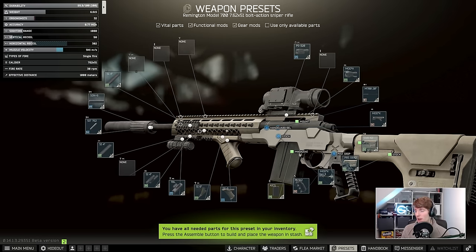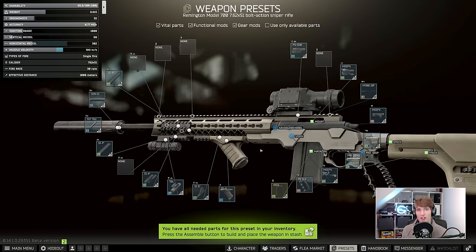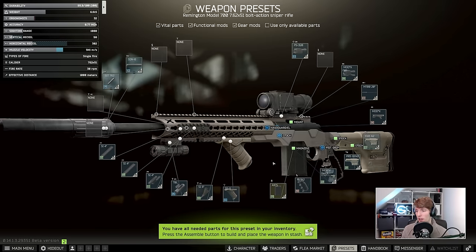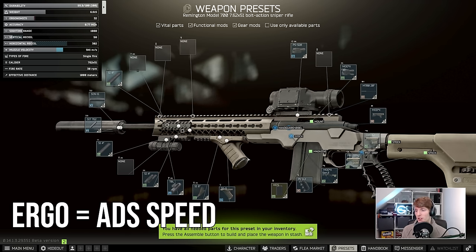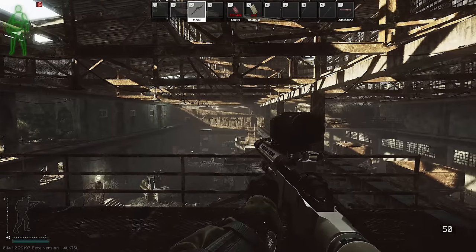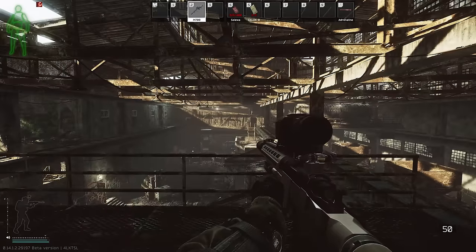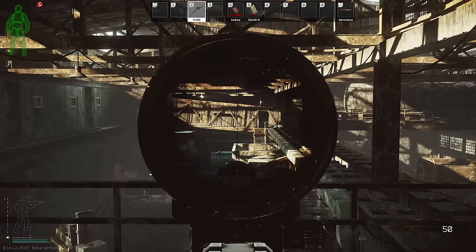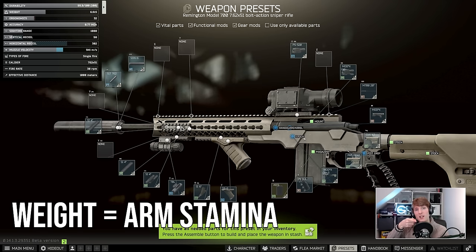This is using the Mod X components, which are typically quite high ergo, and you can get ergonomics pretty decent if built right, but this one is down at 32, which means ADS speed will be quite low. Ergonomics primarily dictates ADS speed — how long it takes to raise the gun and look through the sight — which particularly affects this kind of optic where the screen is basically black while the optic moves in front of your PMC's eye. Weight on the other hand affects how long you can physically hold the gun up.